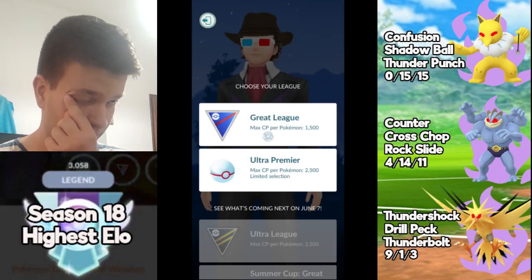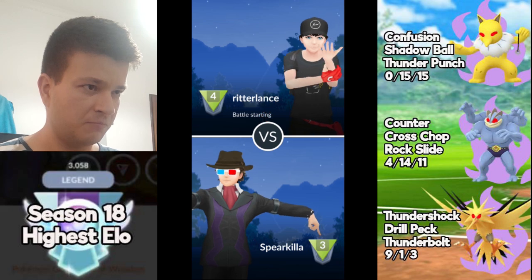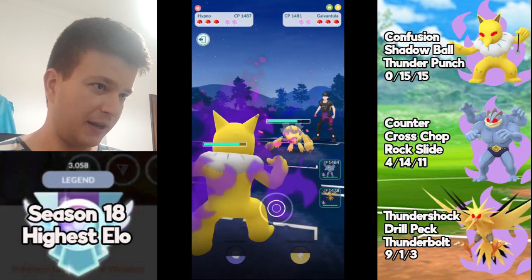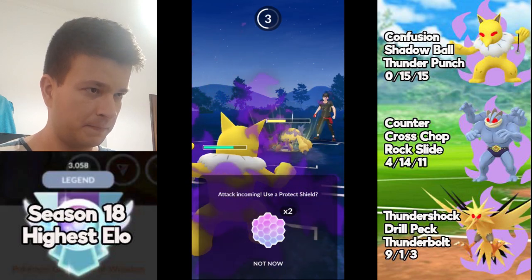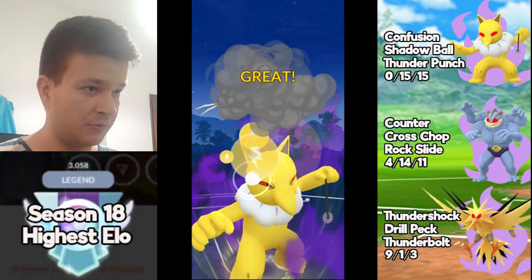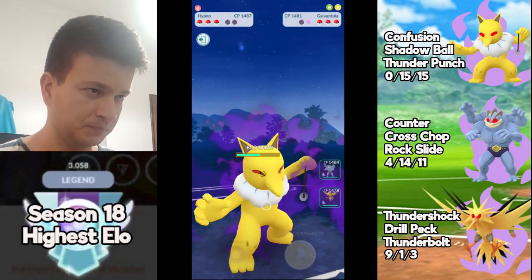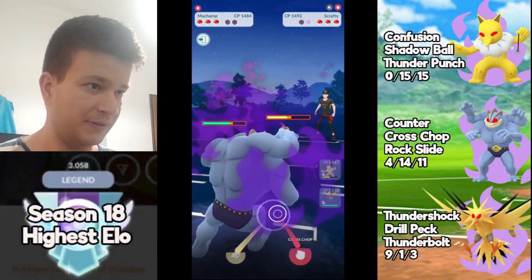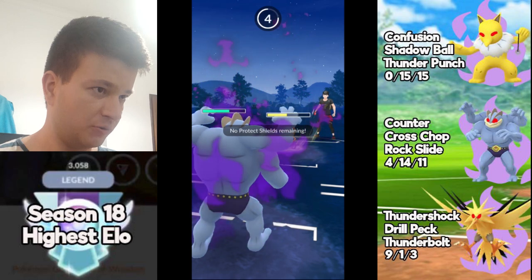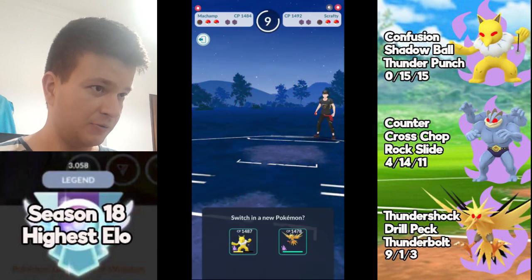At this point the players are not very experienced so I have an easy task here, but this team is not easy to play either, so I try my best. Now this is a Galvantula lead — it's not the best lead but I can switch; I'll stay in to sneak a Confusion, which is great, but this guy will probably sneak a Volt Switch later. I want to force a shield as well. Now it's Scrafty — this is the paradise for Machamp. I go for the CMP and this guy decides to shield.